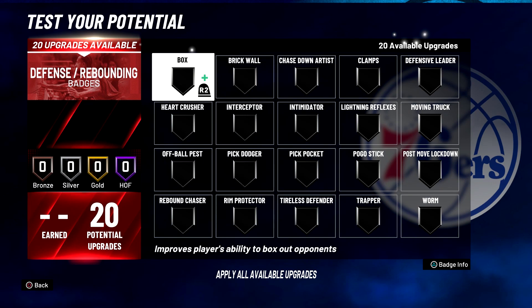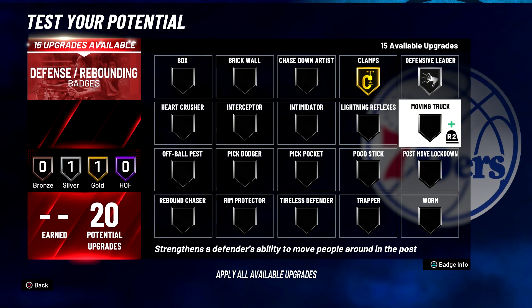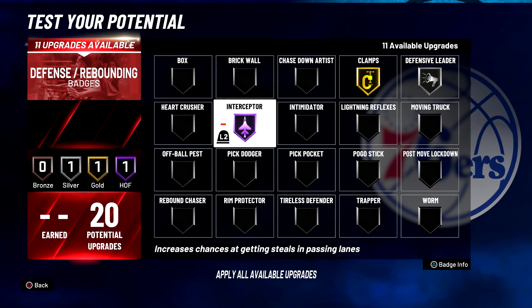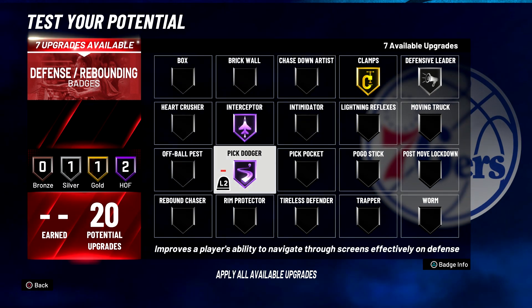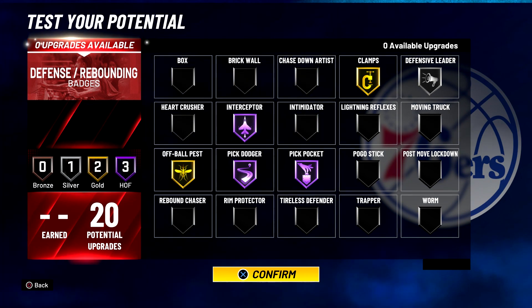And for your defensive rebounding badges, you're going to put Clamps on gold, Defensive Leader on silver, Interceptor on hall of fame, Pick Dodger on hall of fame, Pick Pocket on hall of fame, and Off Ball Pest on gold.